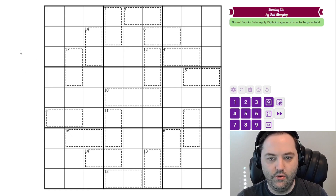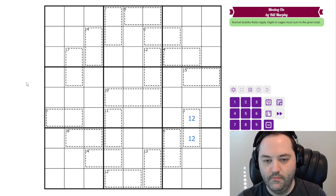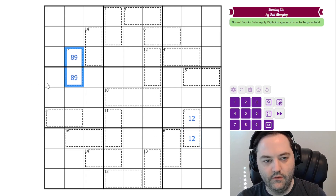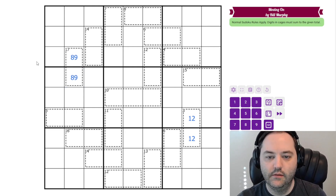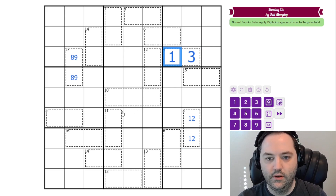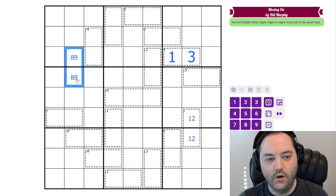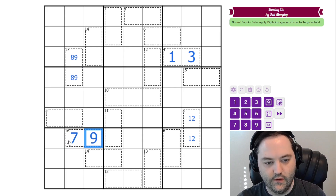Let's get started with our extreme cages. For two cells, the minimum we can have is 3, so that has to be 1, 2. The maximum we can have is 17, and that's with 8, 9. 4 and 16 are also restricted. The only way to make 4 in 2 cells without repeats is 1, 3. Since we already have our 1 in the column, this has to be the 3 and this has to be the 1. 16 has to be 7 and 9 — that's the only way to make 16 without repeats, since two 8s would repeat. We already have the 9 in the column, so this is 7, 9.